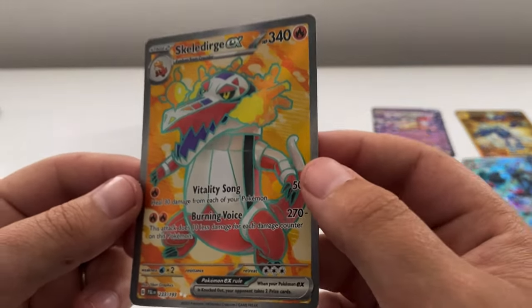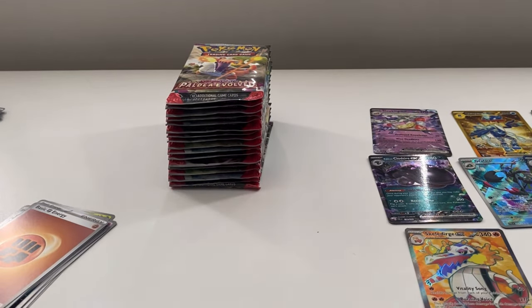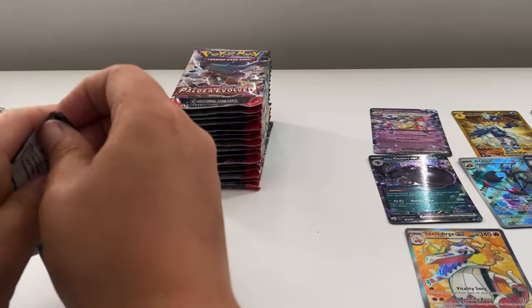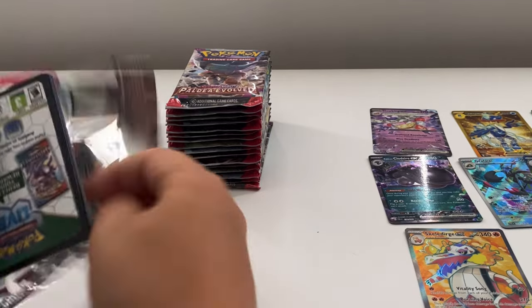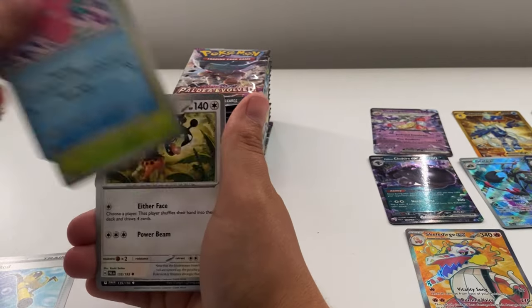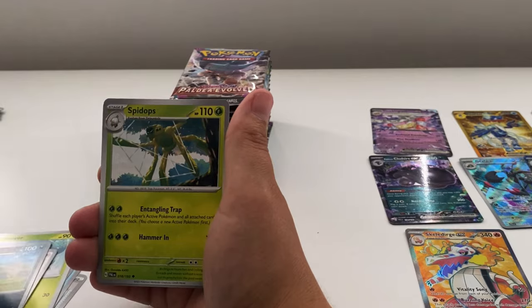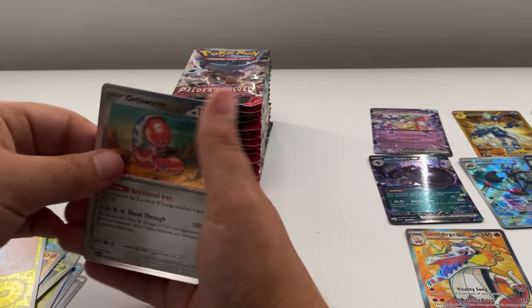Another full art pull! So at the minute we've technically got all three tiers: one EX, one gold, and one full art. Right — next pack: Super Rod, Luvdisc, Snorunt, Frigibax, Spinarak, Mankey reverse, Noibat reverse, and an Orthworm.